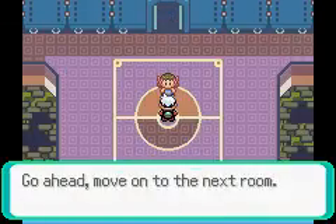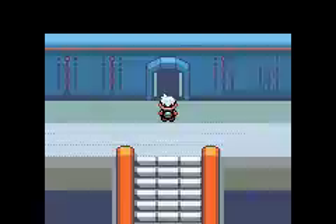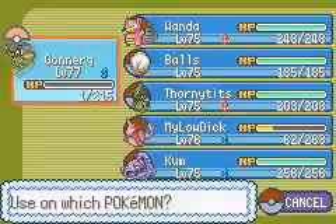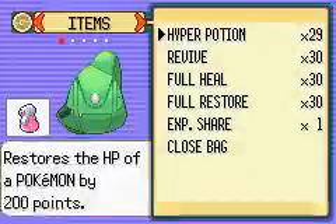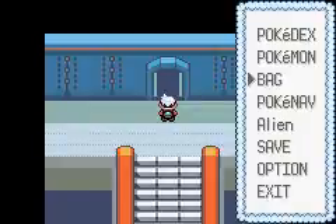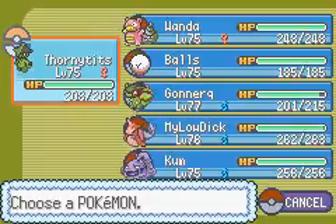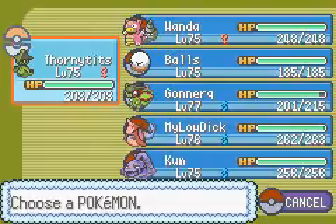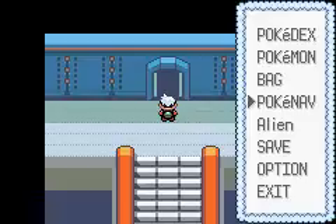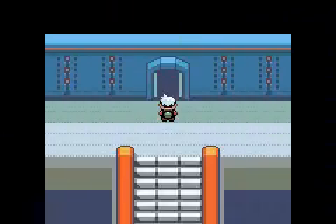So join us next time for part 33 and part 34. In this room is the next trainer. It's not Glacier because Wallace got beat, and then Drake beat him, and someone else beat Drake, so we'll find out. Join us next time. Bye.